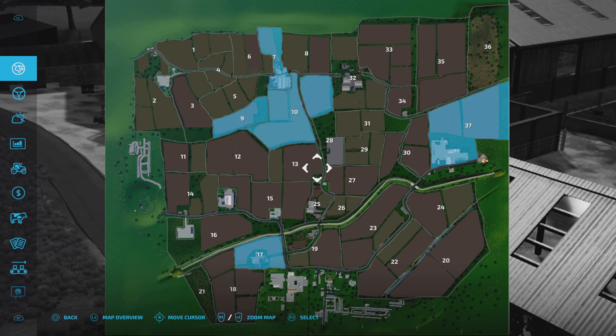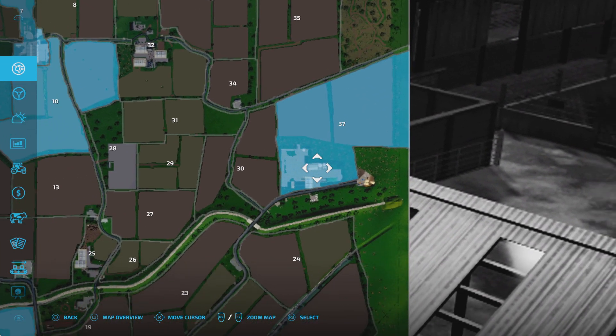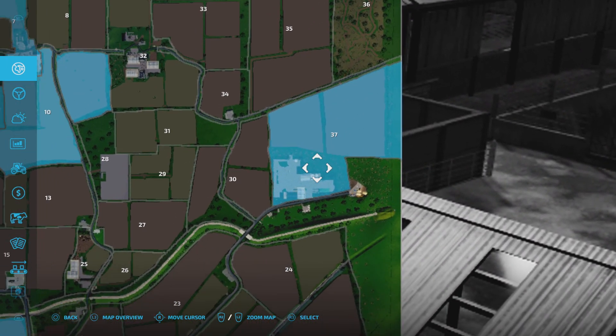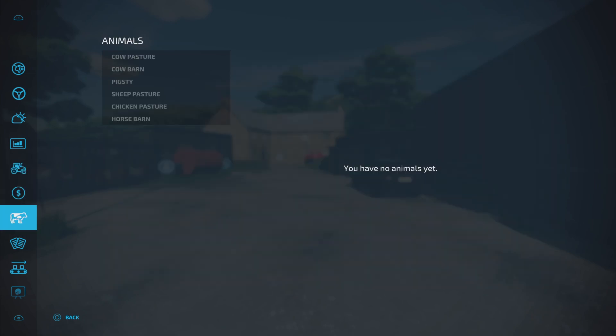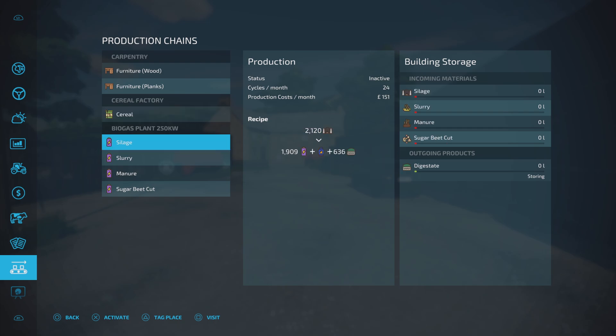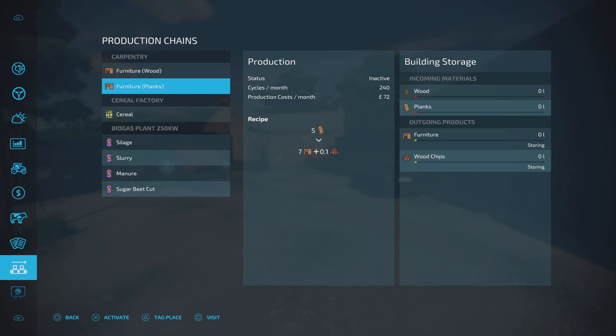On New Farmer we start with a fair bit - this whole section here is the biogas plant, these fields, on New Farmer. On Farm Manager and Start from Scratch, you don't start with those. However, the other two productions - carpentry and cereal factory - we do start with on all modes. The difference is on Farm Manager and Start from Scratch we don't have the biogas plant, but we do still have carpentry and cereal.